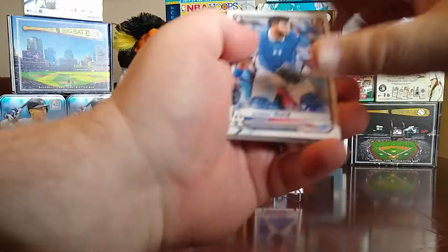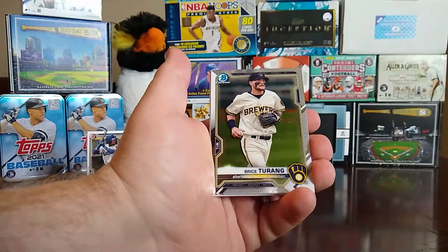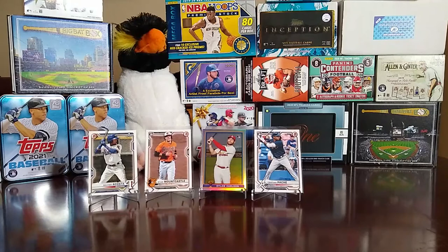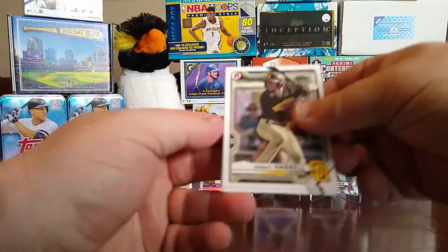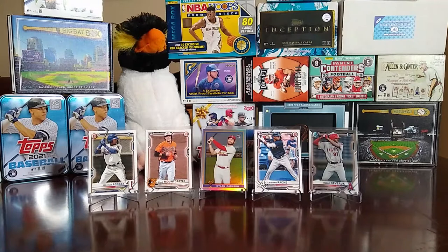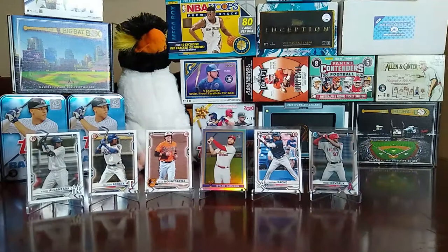Then we have a Keibert Ruiz rookie, a Top 100 card — this is number 64 — Ronnie Murray, Bryce Turing. Hey, there's a chrome first Bowman of Trent Deveaux — let's go ahead and put him up there. Like I said, we're not seeing a bunch of first Bowmans. Then we got a Robert Hassell, a Heston Kjerstad, and there's a Kevin Alcantara first Bowman — let's put that up there too. And then the last pack out of this blaster box.